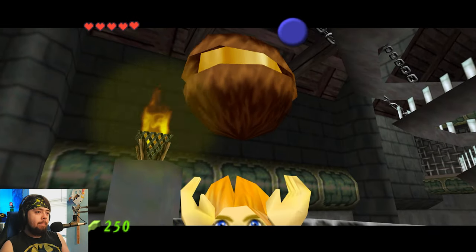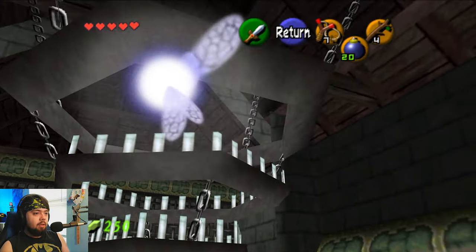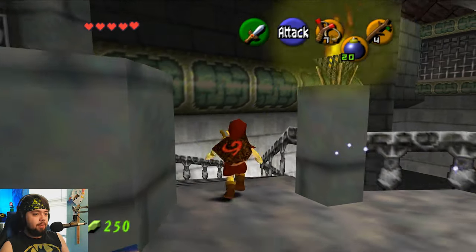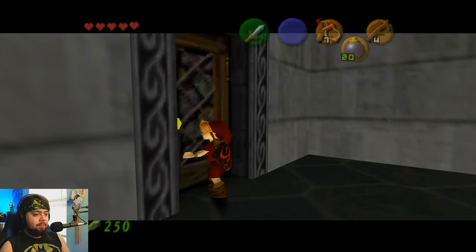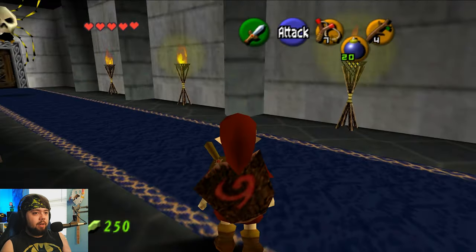Our first key! The mini map is definitely not helpful. We should probably go through the door at the bottom first. Let's see what happens and whether we fare better in here.